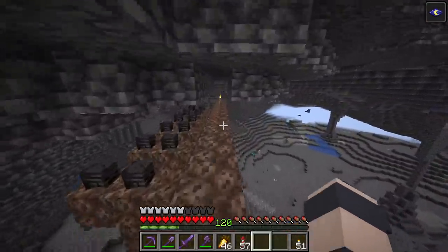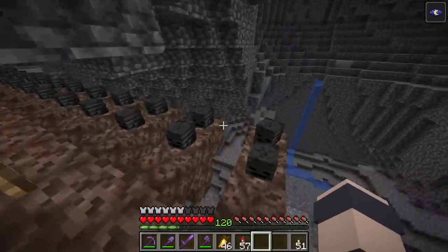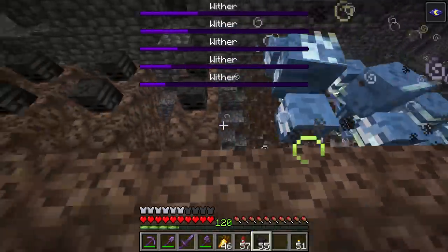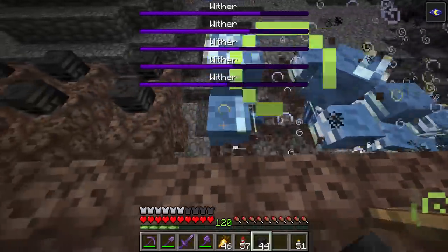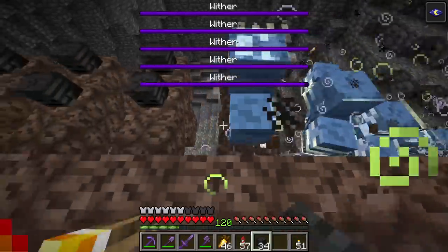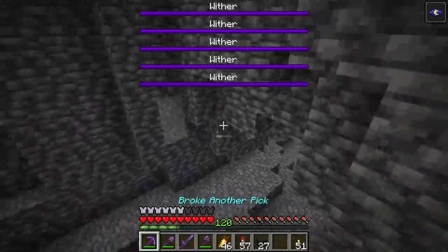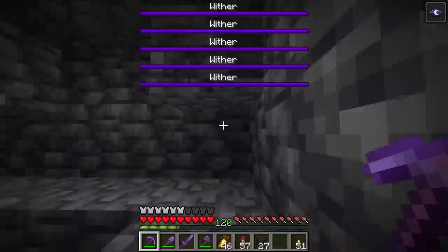I'm nervous about this — I can see hostile mobs spawning over there. I'm going to run along here, spawn in all the withers. You've got to make sure when the withers spawn you're not within their blast radius because that will kill you instantly. My plan is to hide and let the ender porter take me back up.